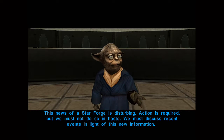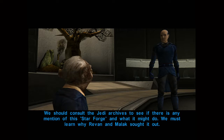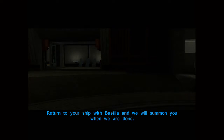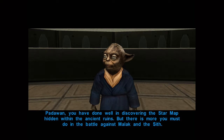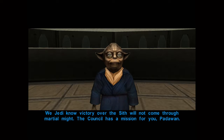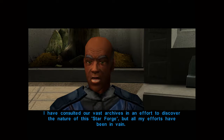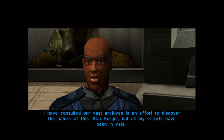Action is required, but we must not do so in haste. We should consult the Jedi Archives to see if there's any mention of the Star Forge and what it might do. We must learn why Revan and Malak sought it out. Return to your ship with Bastila and we will summon you when we are done. Padawan, you have done well in discovering the star map hidden within the ancient ruins. But there is more you must do in the battle against Malak and the Sith. The Council has a mission for you.